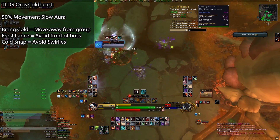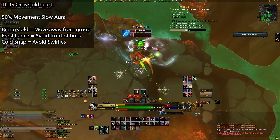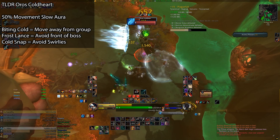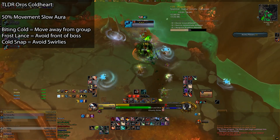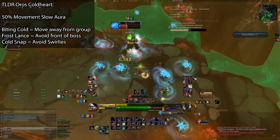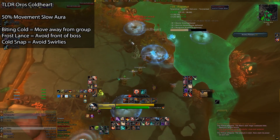Frostlance is a simple front beam attack that needs to be sidestepped, as not only does it deal pretty hefty damage, but it knocks you back really far away if you get clipped by it. Lastly, Cold Snap is a bunch of blue puddles that explode on the ground after a little bit, kind of like the Comet Storm ability from Nalthor in Necrotic Wake. As is a recurring theme with Oros, this move hits really hard, so move out of them and avoid taking unnecessary damage.